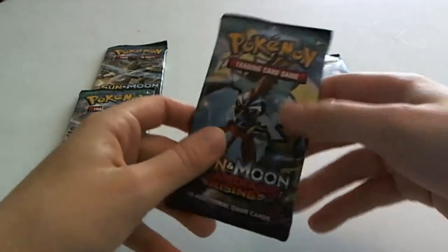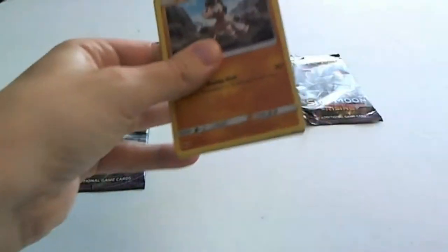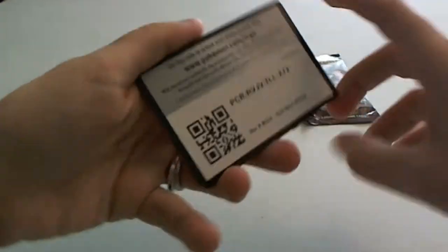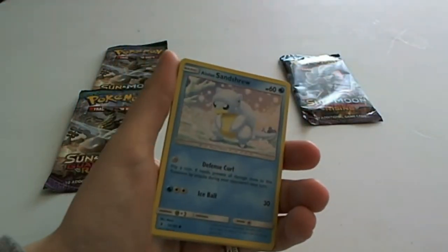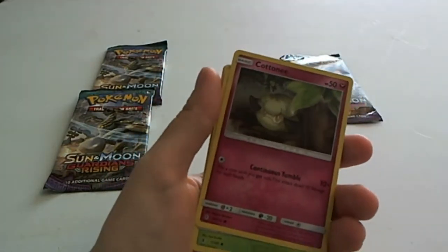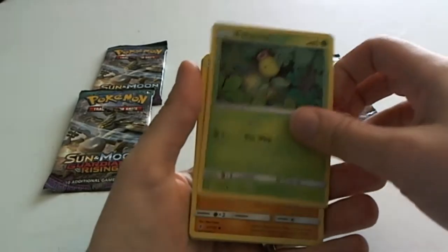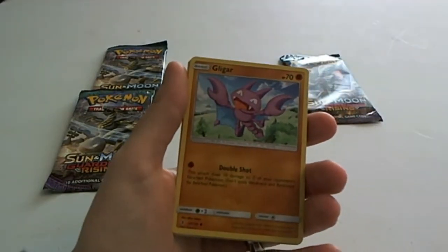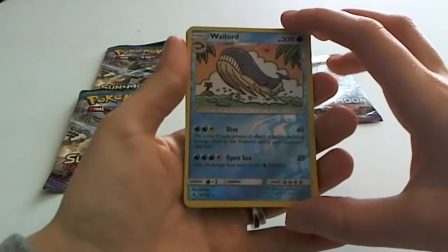Opening this pack. Mudbray immediately. I'm gonna give you guys the code. Mudbray. Alolan Sandshrew. Cottonee. Bellsprout — so we got a Bellsprout and a Weepinbell. Gligar. The reverse holo — Umbreon? That's so cool. Look at that shine.